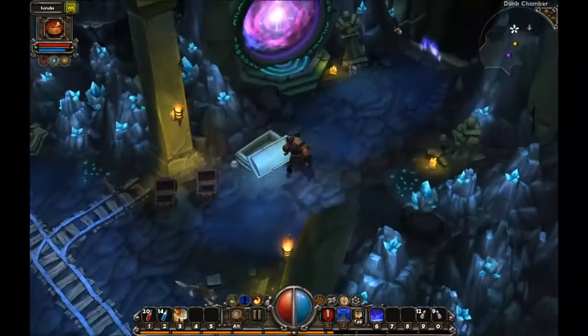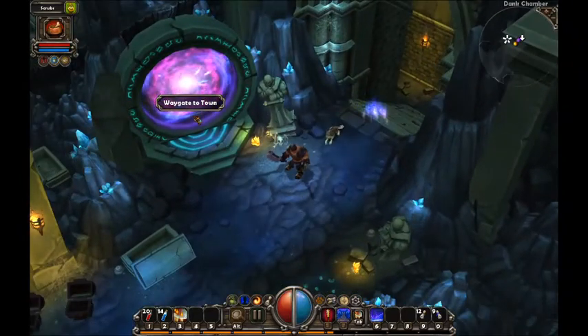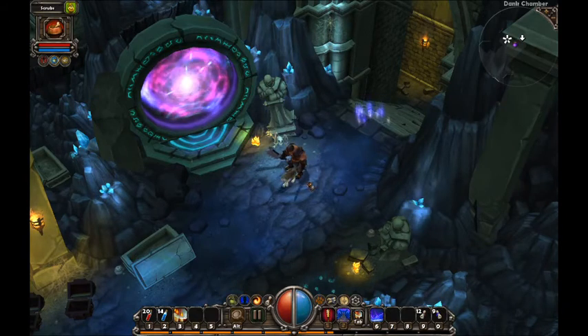So this must be where you can come down to here instead of having to go through all the other levels. We're not going down yet. So waypoint - waygate to town - and then stairs down.